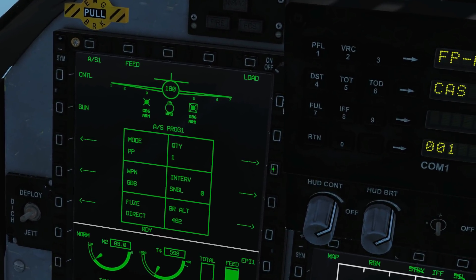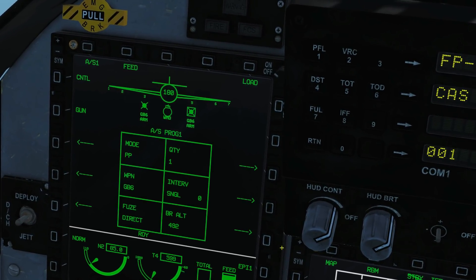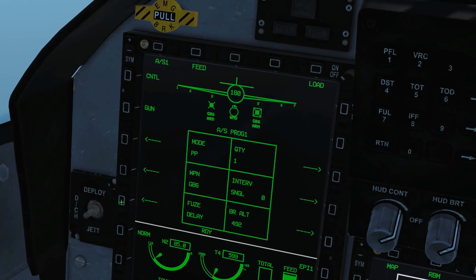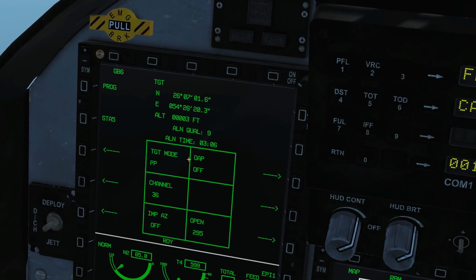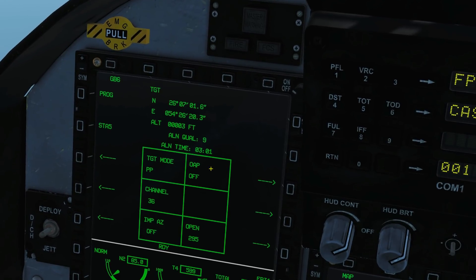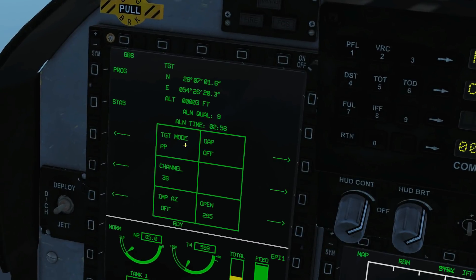How many do we want? We can have one or two — we're going to have one. If we had two we could choose a ripple interval. We've got a breakaway altitude which is not relevant, and we can have a fuse of impact or delay. Now we're going to the control page. The weapon has to align and it takes over three minutes — the alignment quality will count down to zero. You do not want to fire the weapon until alignment quality is zero, but we can carry on setting it up.